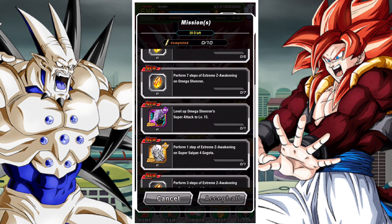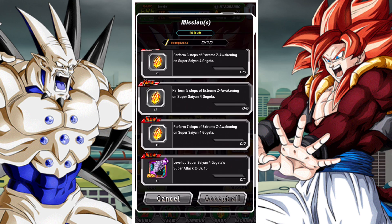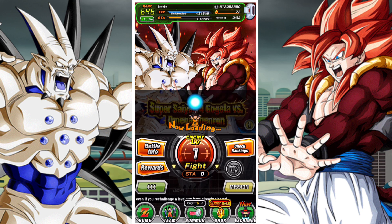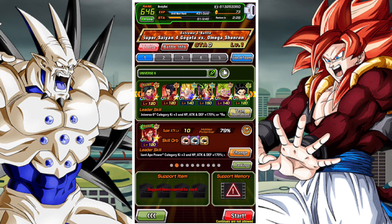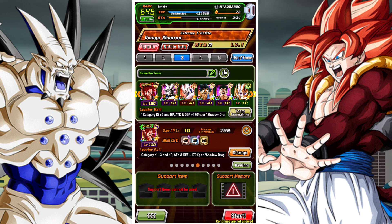There are some missions, mainly to do with Xtreme-Z Awakening the two units, so obviously if you have them you're going to want to Xtreme-Z Awaken them. Because Omega Shenron is obviously a lead for the category, I highly suggest that you use him and Xtreme-Z Awaken him as you go along — he'll progressively get better and be able to carry your team.